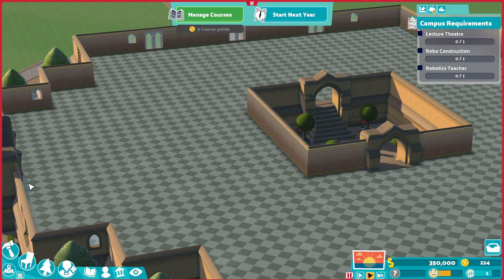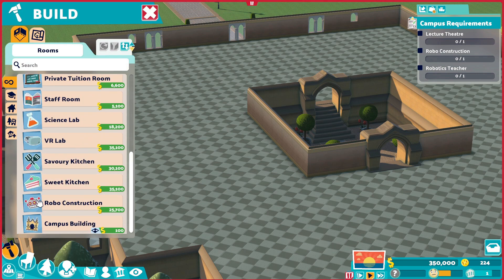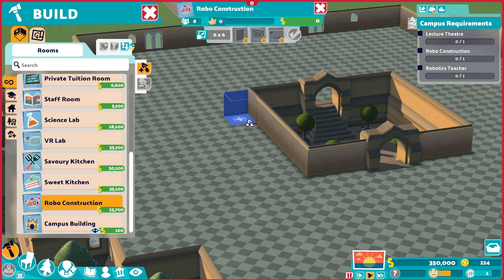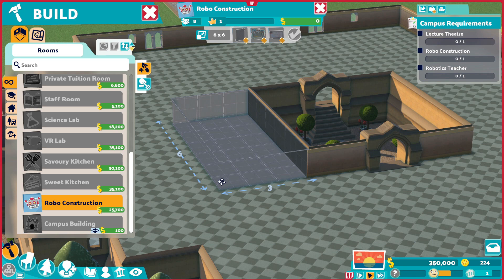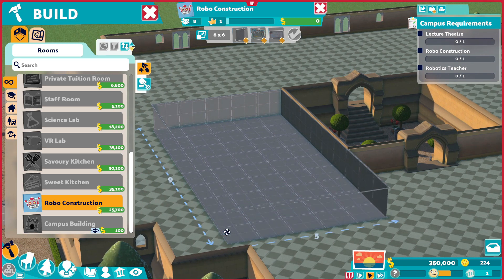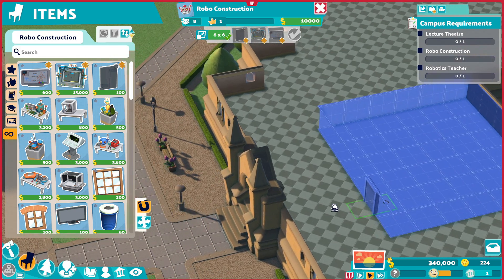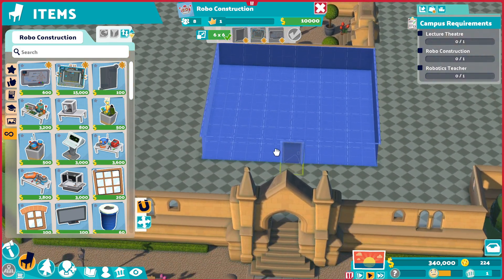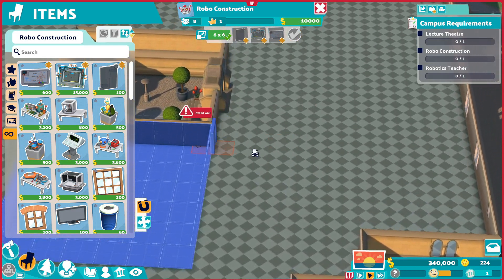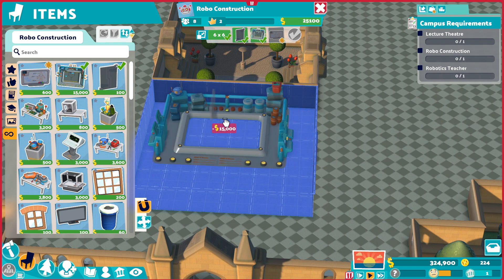We are at the robotics area, so we can build ourselves a giant robot. I need to make so many different things. I guess we have to actually... there's a clown thing now. I'm assuming we actually have to have that. 6x6 is what... right here would be how big that room would be. It fills up that whole center part right there. I feel like having this on the side would actually be better. Let's put this here, put that right smack dab in the middle.